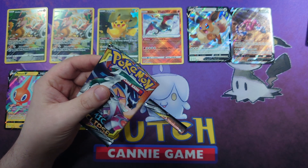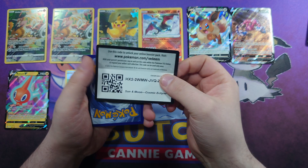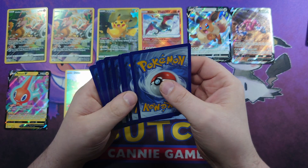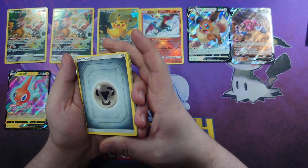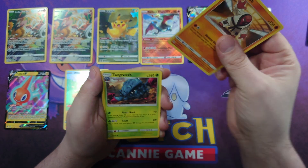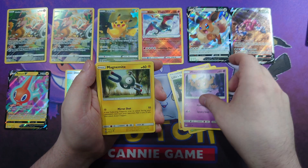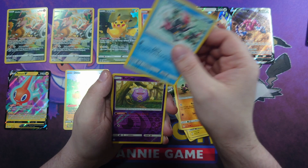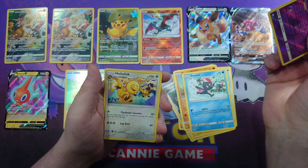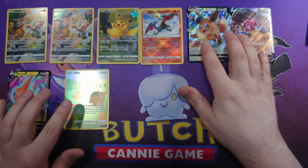Let's see what we have inside this Cosmic Eclipse. Code card straight up and centre. Steel Energy, a Throh, Tangrowth, Lillie's Full Force, Phantump, Magnemite, Lillipup, Trapinch, Sneasel, Koffing Reverse, and a Heliolisk. Nothing too exciting in that one.